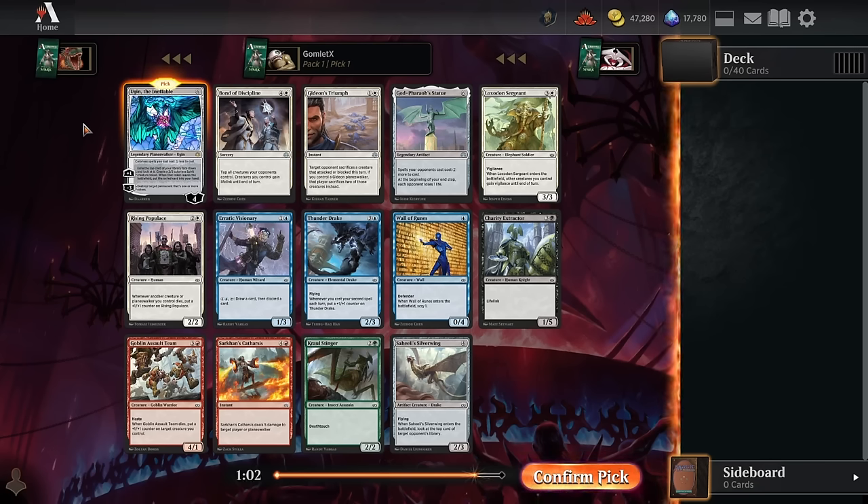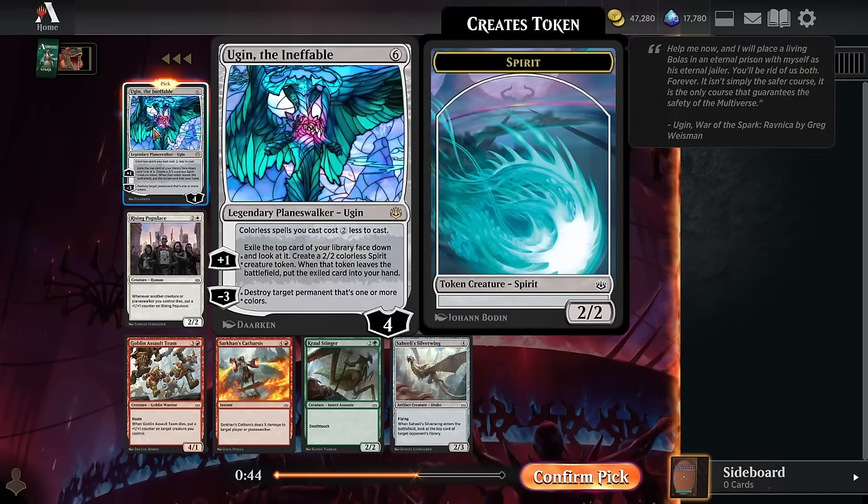Hey everybody, it's Gomlinx, welcome back to some more Magic Arena. Today we're going to be playing another premiere draft of War of the Spark — absolute classic set with a planeswalker in every pack. Super cool lore, the war between the Gatewatch and Nicol Bolas — that's why there's so many planeswalkers here, all fighting. Really awesome set, one of my favorites, one of the all-timers.